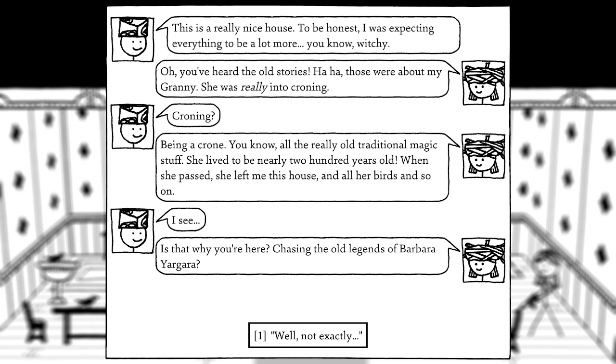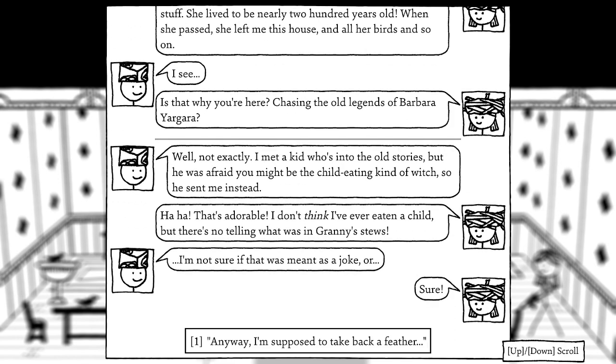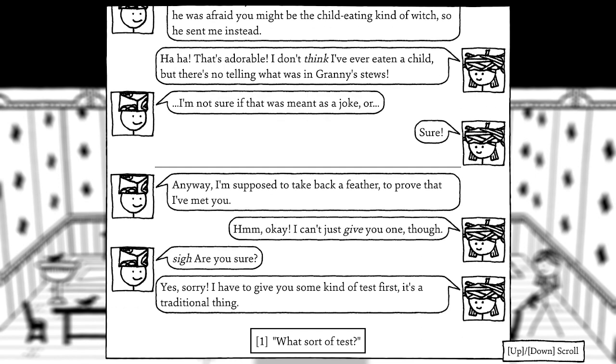This is a really nice house — I was expecting everything to be a lot more witchy. Barbara explains those stories are about her granny, who was really into croning — being a crone, doing all the old traditional magic stuff. She lived to be nearly 200 years old and left Barbara this house and all her birds. I explain a kid sent me because he was afraid she might be a child-eating witch. Barbara laughs, saying she doesn't think she's ever eaten a child — but there's no telling what was in Granny's stews. I'm supposed to take back a feather to prove I've met her, but she can't just give me one.